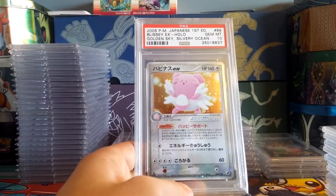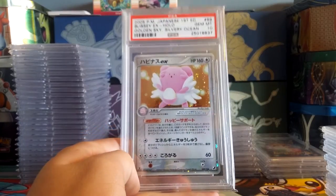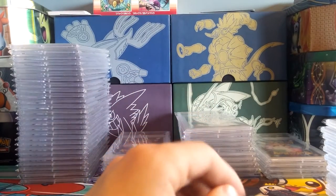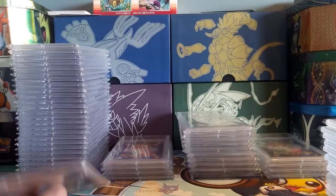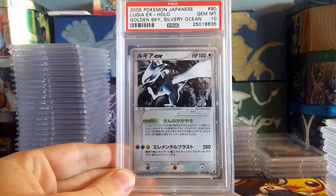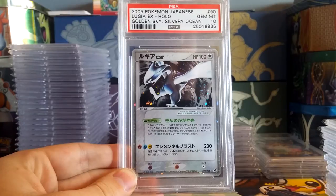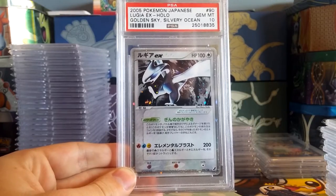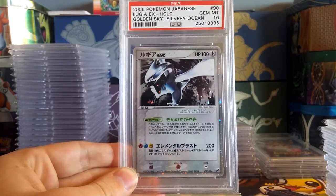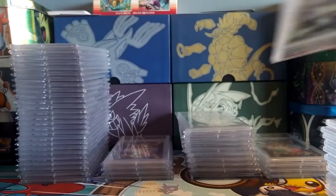Into some more Golden Sky Silver Ocean — Blissey EX right here, first edition PSA 10. I love that card — I had that card as a kid, so it's awesome to have it in a 10. And here's one of my favorite cards in my collection: the Lugia EX from Golden Sky Silver Ocean, unlimited edition, Gem Mint 10. Not bad in the slightest.